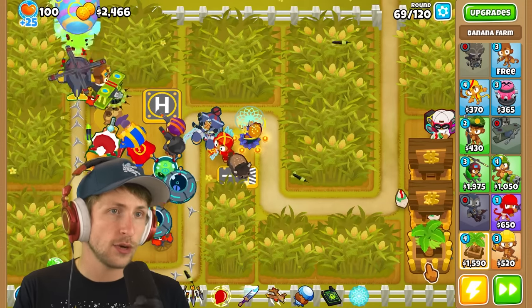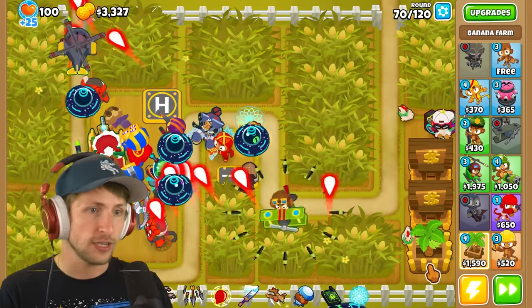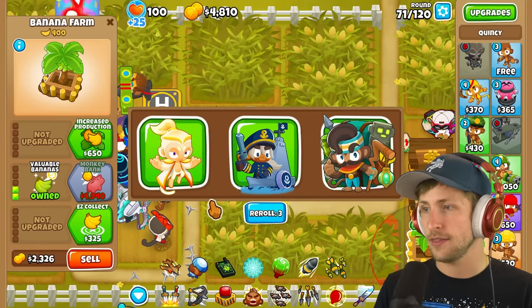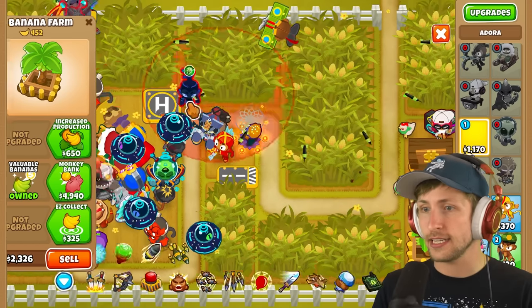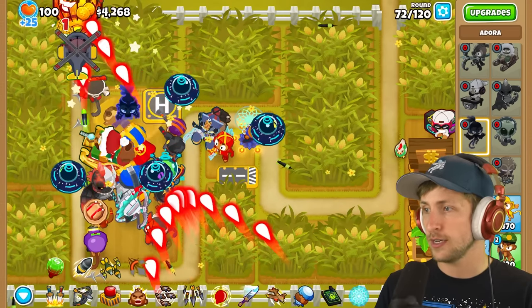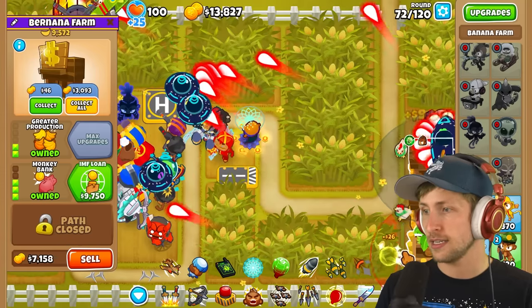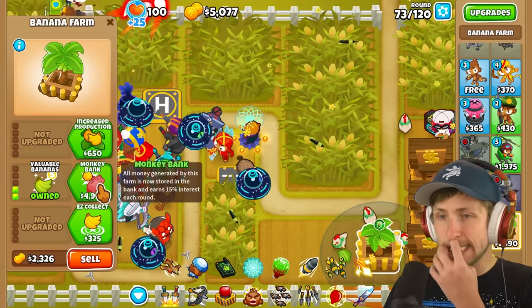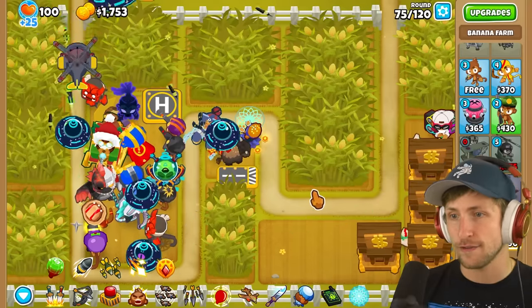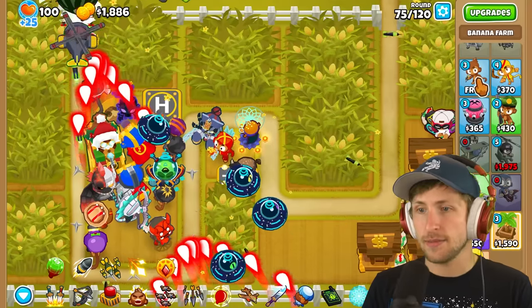Ooh, Etienne just leveled up. I guess I'll just pick that and then Adora - finally we have Adora! Let's go. Let's put Adora down - that's maxed, nice. Monkey bank - I need to not get any more monkey banks. I'm on round 74 and I have a lot of monkey banks. Do I get the Tac zone? A Tac zone right here would be kind of good right next to Pat Fusty as well.